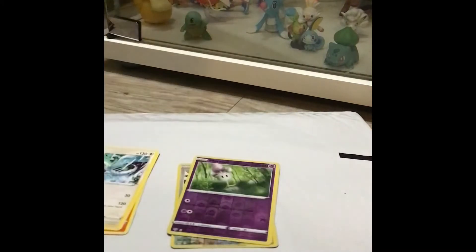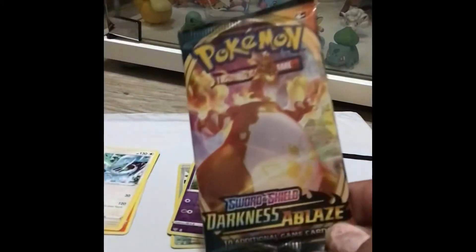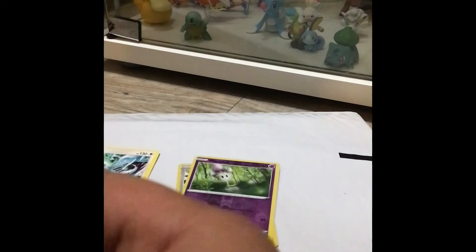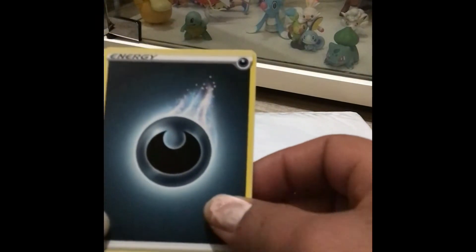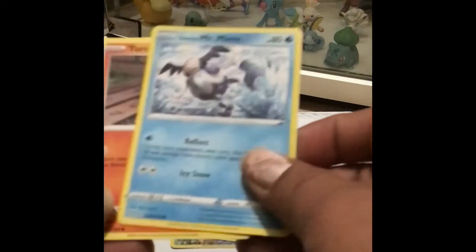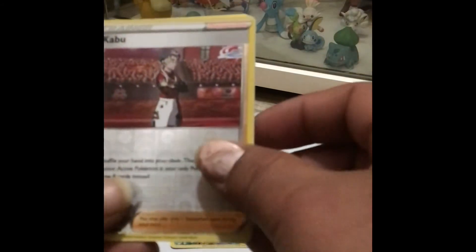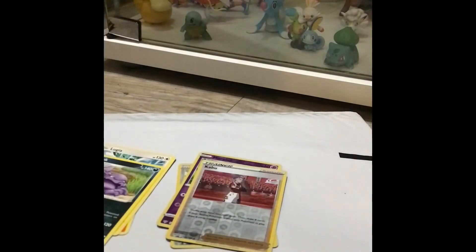Here's a cool card guys, and let's go to our last but not least Darkness Ablaze with a Choice token on the front. We have dark energy, Dubwool, Patch, Toxtricity, Galarian Mr. Mime, Torchic, Arrokuda, Rookidee, Wishiwashi — reverse holographic Cuboo — and the rare card is Morpeko, non-holographic.